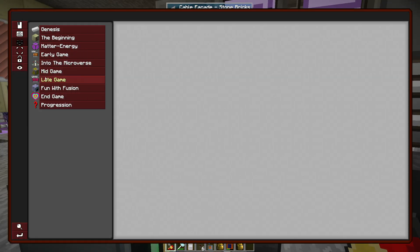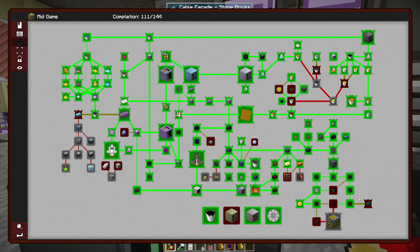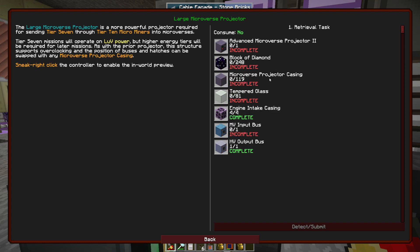Let's figure out what we're doing next. We're going to need superconductor wires and draconium double plates. We could go via the Naquadah alloy quest here and go towards ZPM circuits and Naquadria. We're also going to need a large microverse projector — we'll need to make one of those soon.